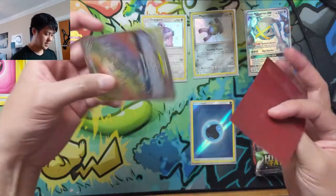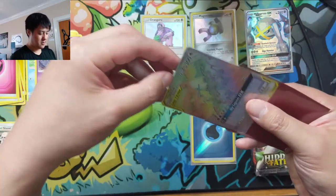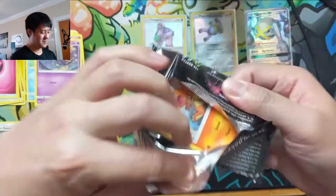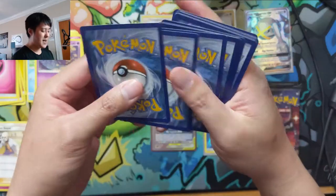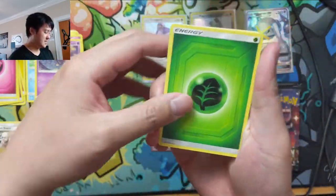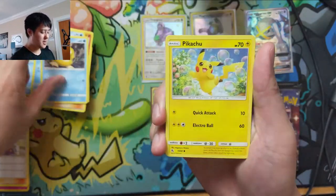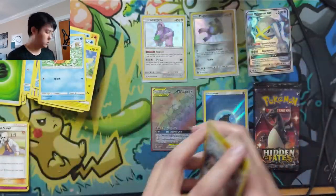Our target quota is five hits. Those shiny GXs — it's like a curse. When Hidden Fates first came out we opened a good 50 to 60 packs before we found our first shiny GX. It feels like I'm in one of those droughts once again. Hopefully we can end it ASAP. Brock's into a Voltorb.